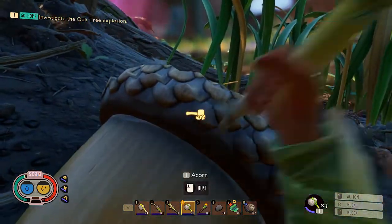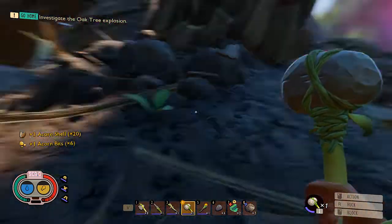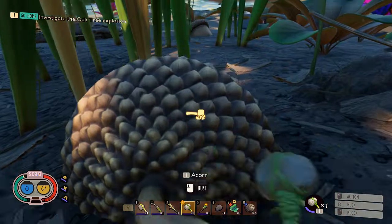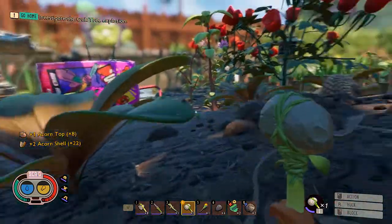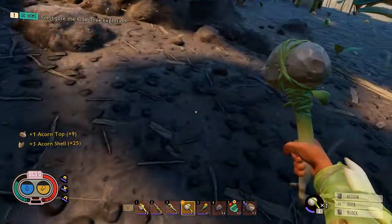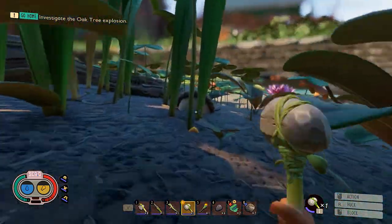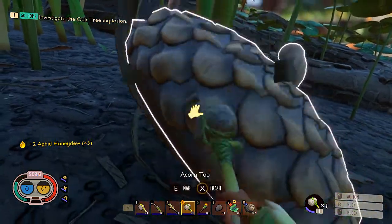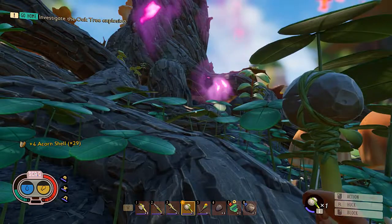Oh, this is the pond area. More acorns — holy dill, there's a lot of acorns around here. I'm going back with a lot of stuff. Maybe I should build a base around here — this looks like a pretty good place to build a base. That seems to be a reasonable distance to run.